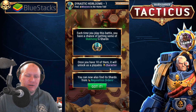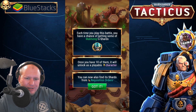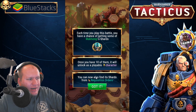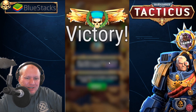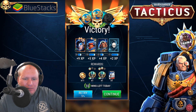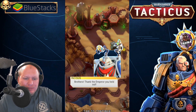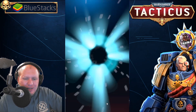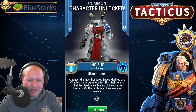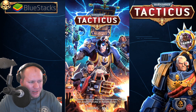Each time you play this battle you have a chance of getting Makotep's shards. Once you have 10 of them he'll be a playable character — so characters aren't necessarily available until you actually unlock them that way. Interesting. We also got Incisus — I think that's how you pronounce his name — he can heal, which will obviously make things a lot easier.